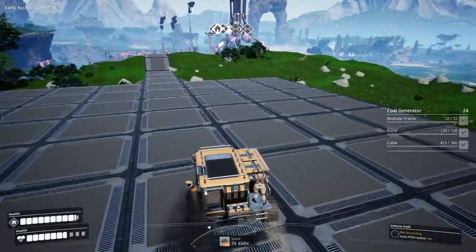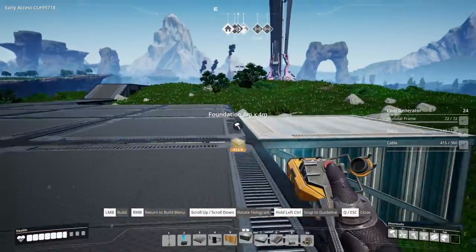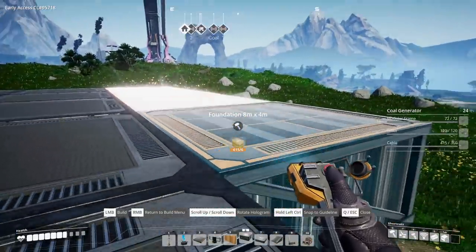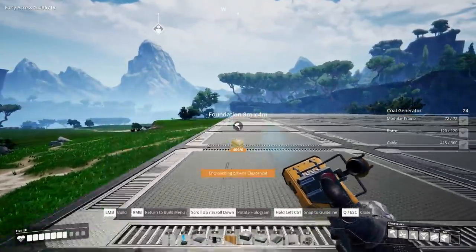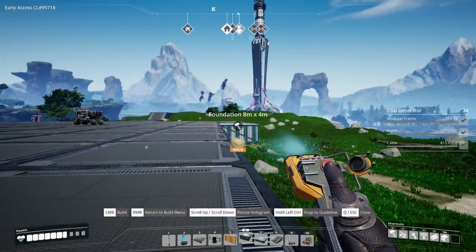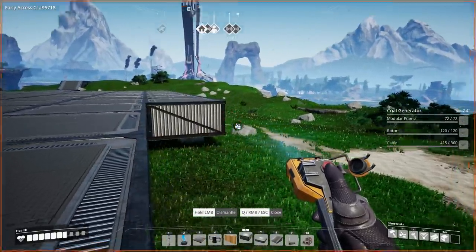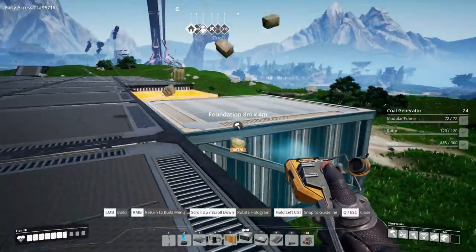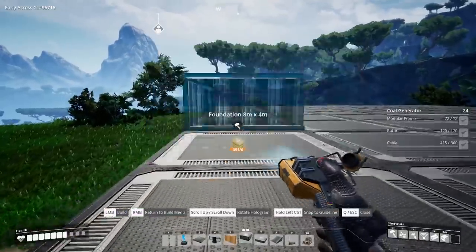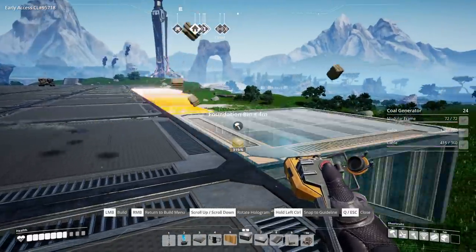Let's jump out here and finish off this side. We need some more foundations - we have plenty of concrete. Can I get that one lined up? If I can do that then we can just walk along here and do the rest of these. There we go. Oh, wrong place - come here. Did it get built in the wrong place? Anyway, if there's an extra one in the floor there we can sort that out. Let's run back a little bit further and then we can start placing these down.